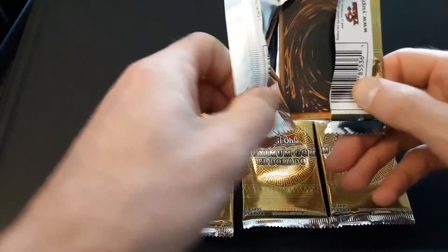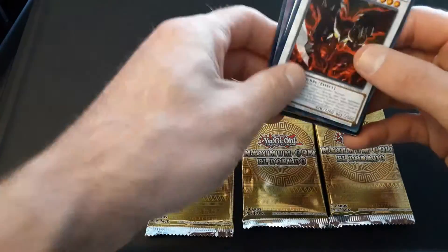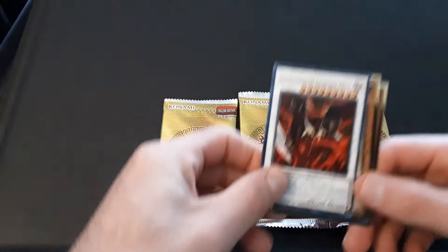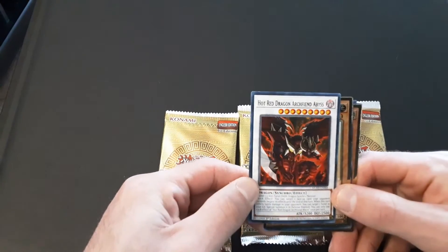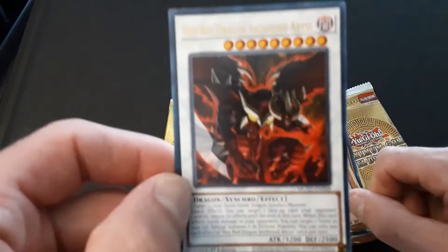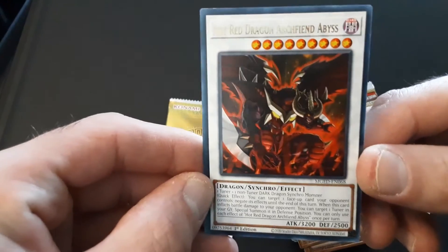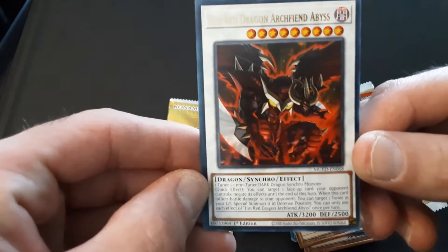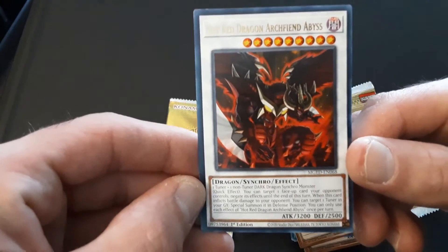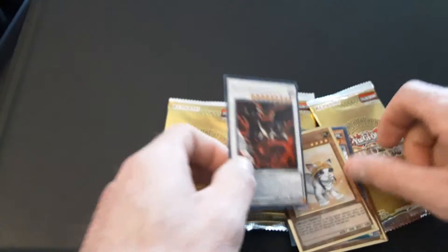I'm going to smell these cards, because if you know anything about Yu-Gi-Oh cards or really any trading cards, once you open the pack they smell pretty good. This looks like a pretty badass card right away — a dragon synchro. The Hot Red Dragon Archfiend Abyss. One tuner and one non-tuner dark dragon synchro monster with 3200 attack points. That's a pretty good card right there.